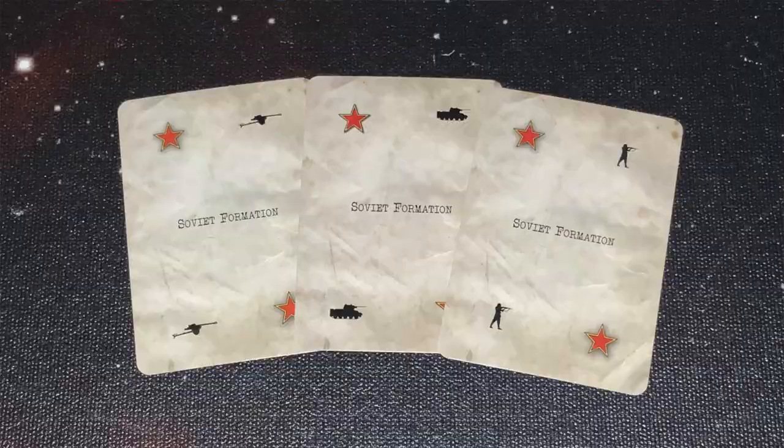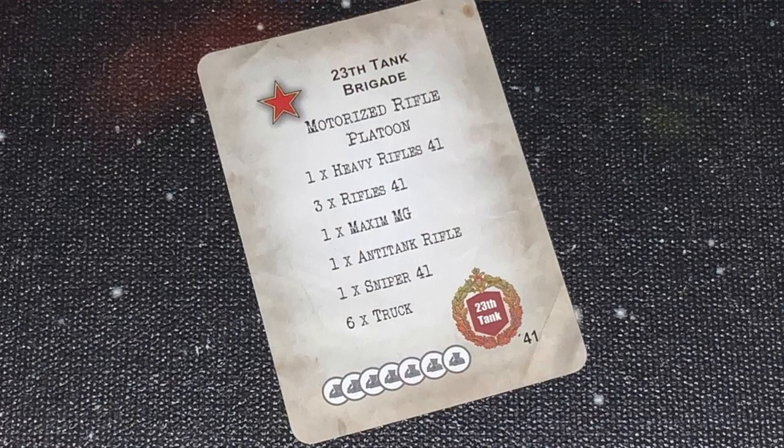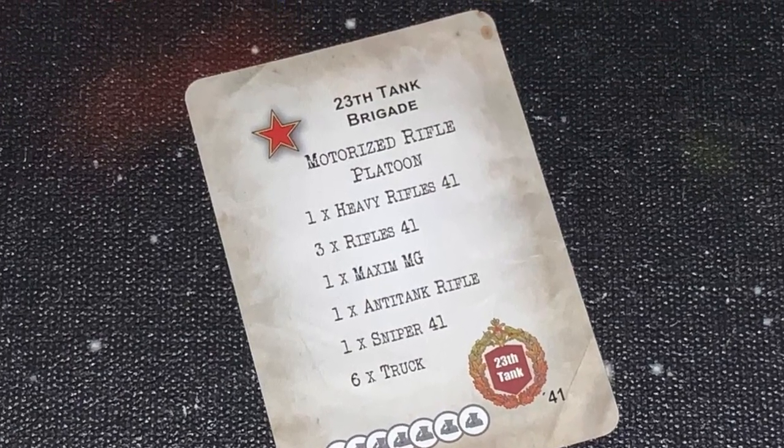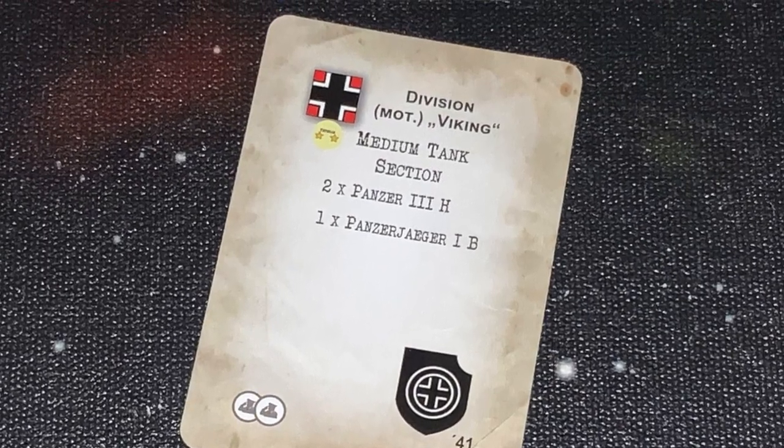Next you do a victory check to see if one side has won. If not, you go to reinforcements. You have formation cards for guns, infantry, or tanks. You draw one of those cards and it tells you what units come into the game to reinforce you. That is the end of the round, and then you move on to the next round.